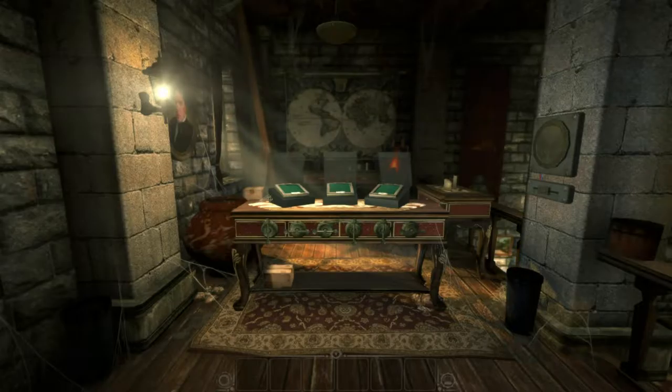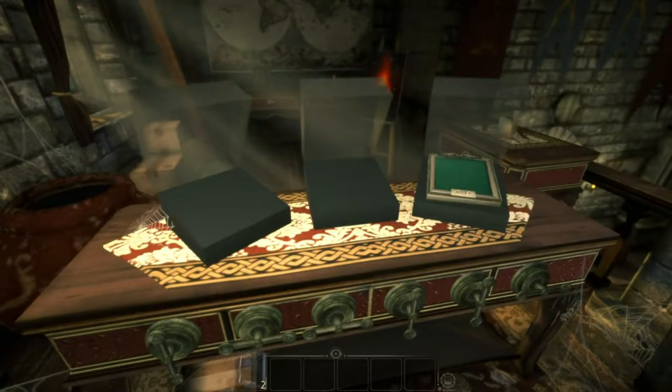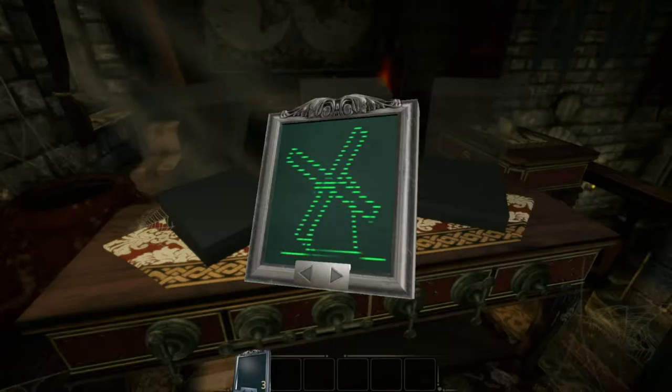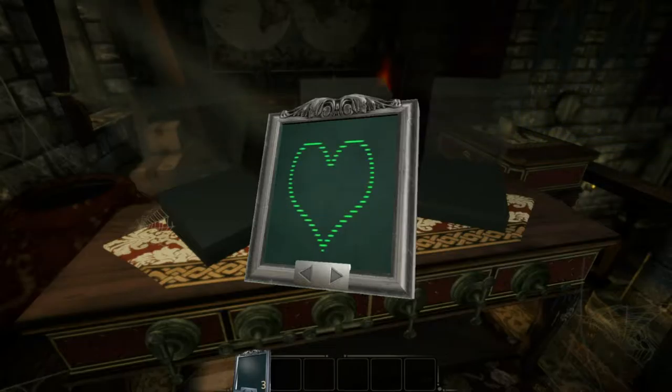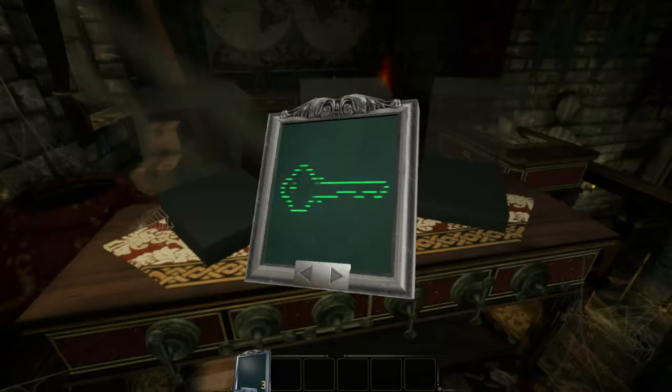I didn't find the solution to this, but I found out these are actually important and you need these, so grab all of them. I have three - guitar, windmill, music, sword. Each one has its own separate thing. There's actually a lot of symbols too.